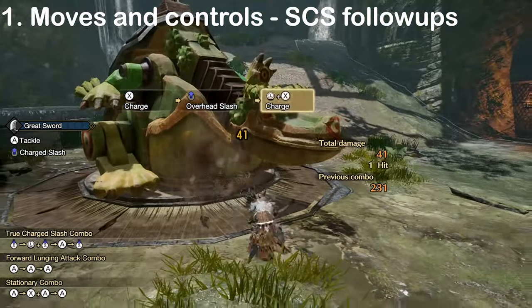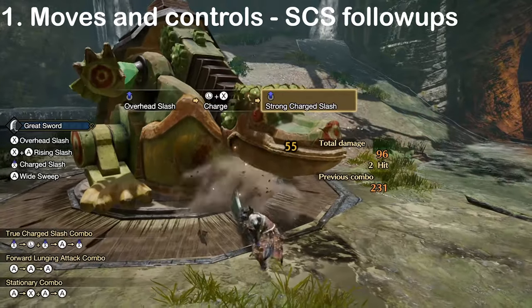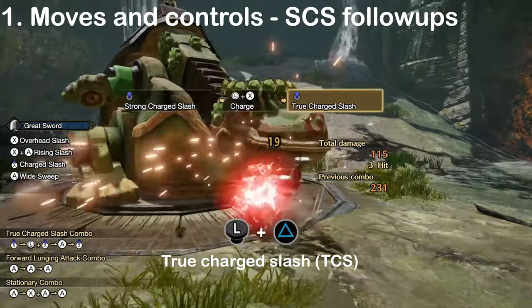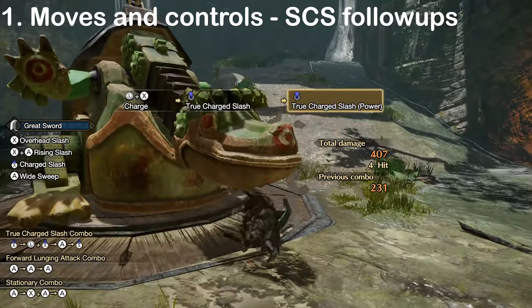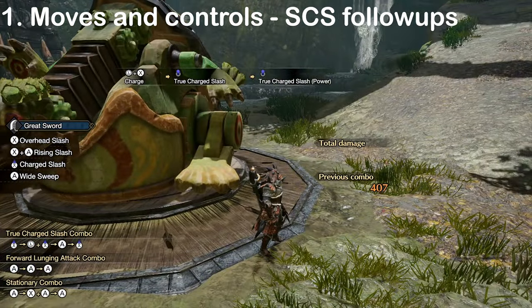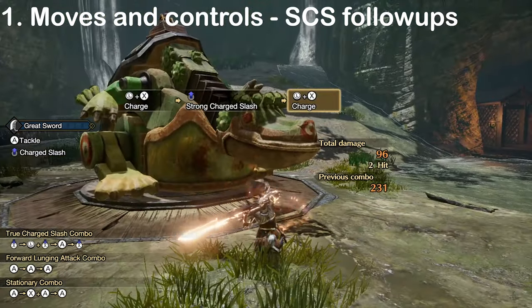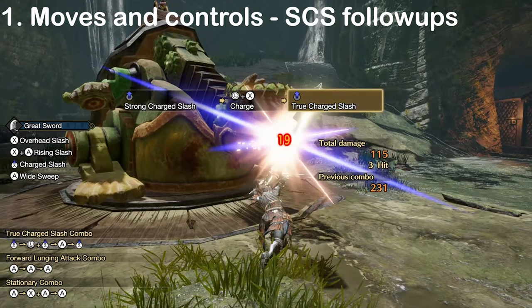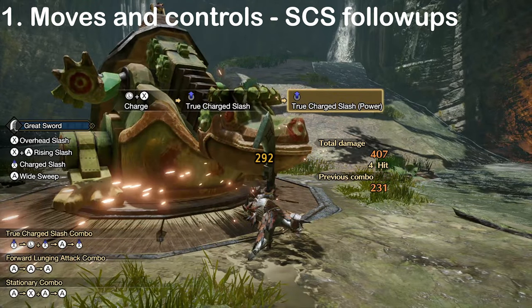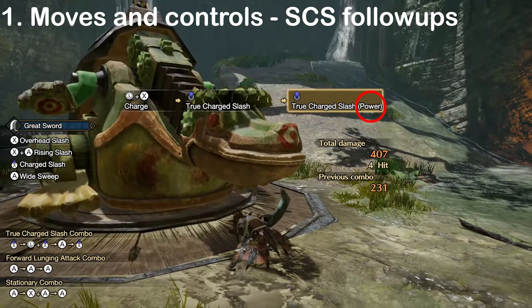After a strong charged or a strong wide slash, pushing the left stick forward and holding triangle will let us enter true charged slash, which is our strongest move. It also functions like the other charged attacks, but has a much longer animation. The TCS has two hits, and if the first small hit connects with a monster's weak spot, then the second big hit will be empowered, gaining a significant damage boost.